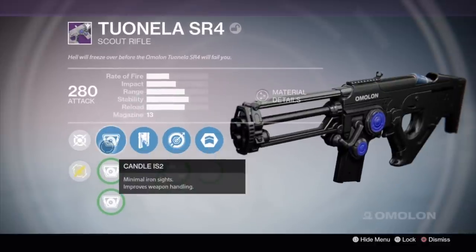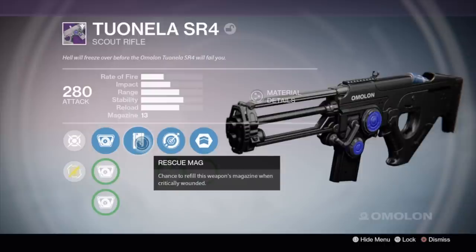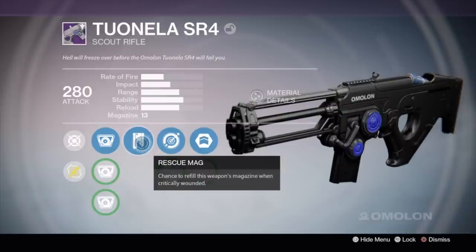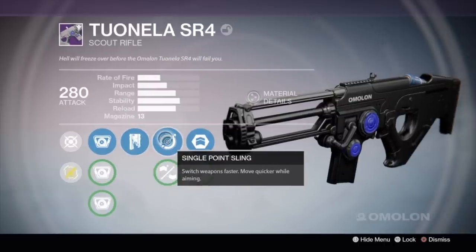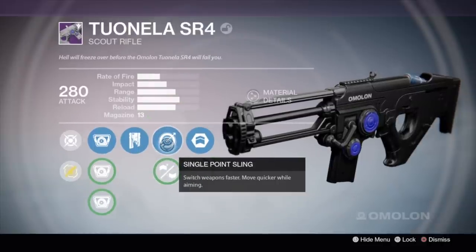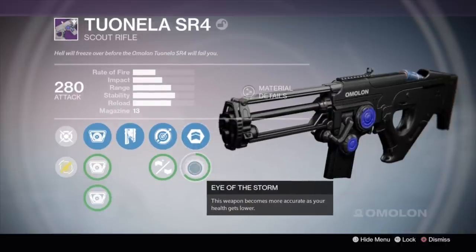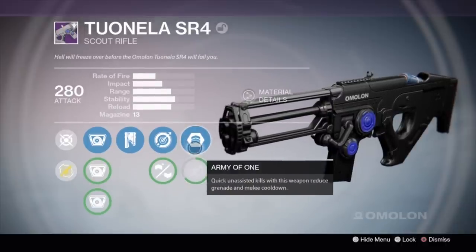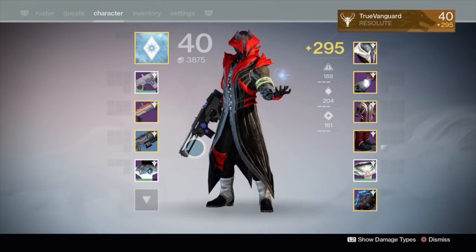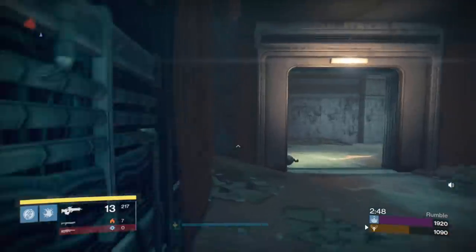Next you have the Tenela scout rifle from Amalan — one of my favorite legendaries in the game right now. It comes with Rescue Mag, which is a phenomenal perk for Rumble, Single Point Sling which is also fantastic, and Army of One which gives you some extra melee and grenade energy. These two guns work in tandem with each other really well as a loadout in Rumble, and that's how I'm using them.